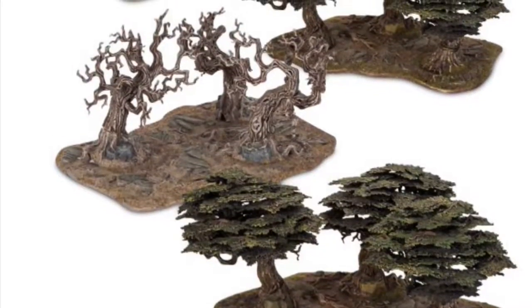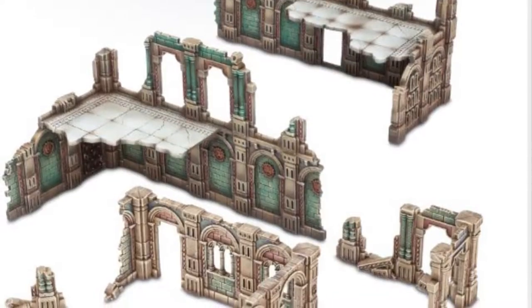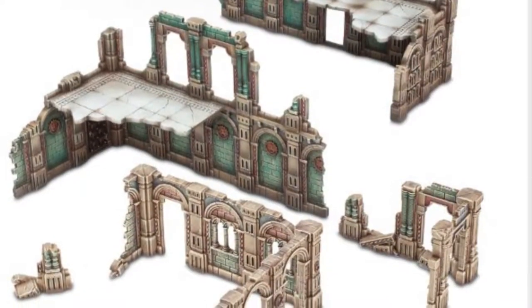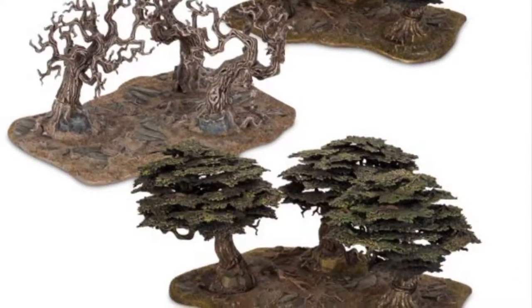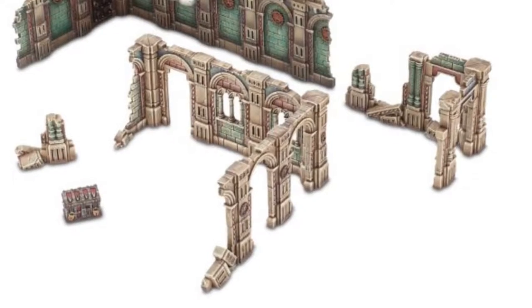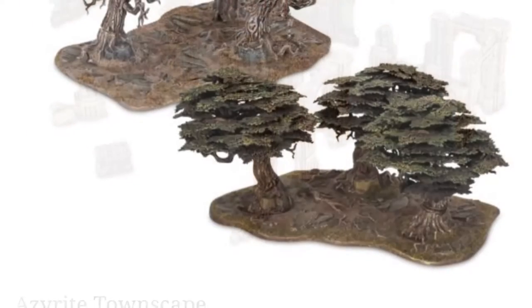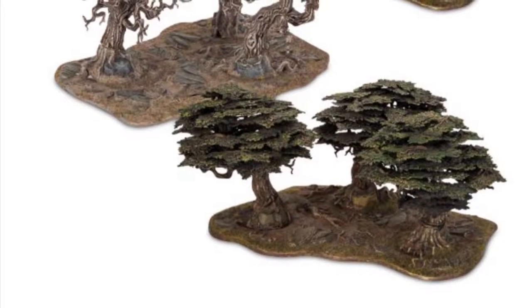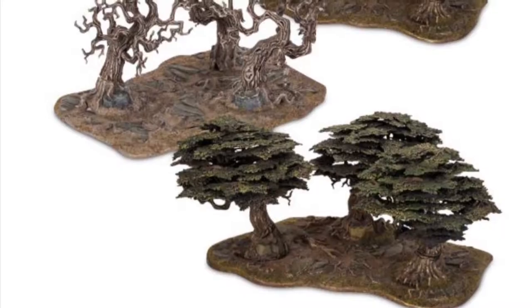Also, the Vale of Ghairan and the Azerite Townscapes have been released as well, up for pre-order at £60 and £32.50 respectively. These are filler kits — not a big kit, but just little bits that you need added. Again, exceptional quality from GW.